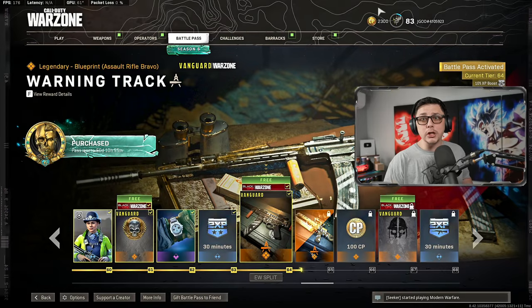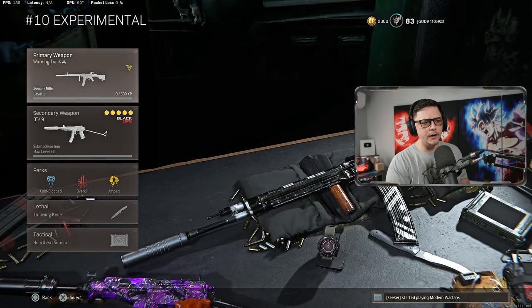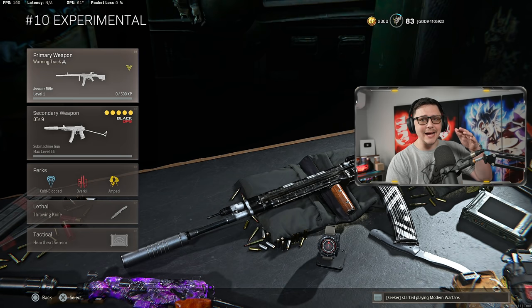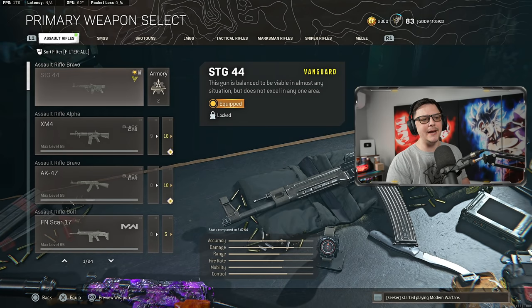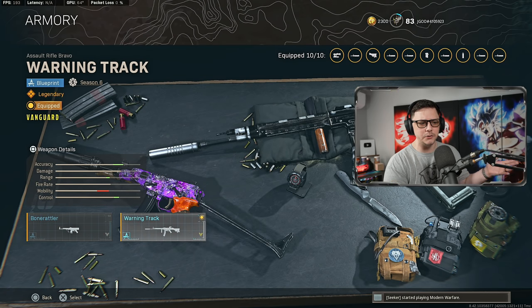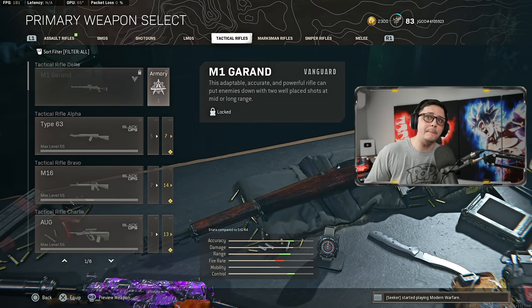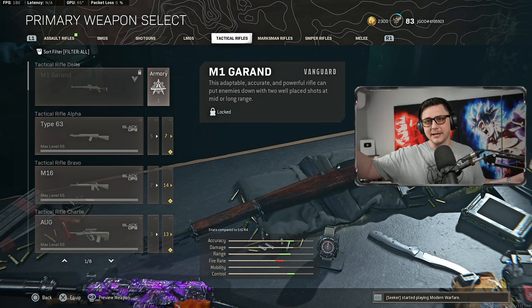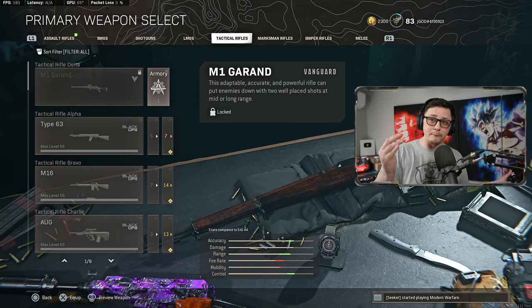To equip the blueprints, as long as you've reached the specific tier within the battle pass, go to your weapons. You'll see the weapon does not allow you to access the gunsmith — instead, click on the weapon and you can sort by Vanguard only if you want. If you have blueprints, go to the armory and select the individual blueprint you want to use. This one has 10 attachments versus 7, depending on how you plan to use it. For the other weapon, go to your tactical rifles and it'll be there too. You will also be able to level up these weapons — that's one of the advantages of having them early, so when the Vanguard integration drops later this year you can start working on camos or have one gun mostly out of the way.